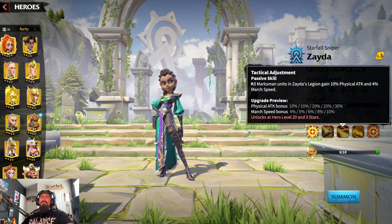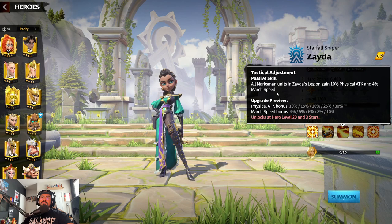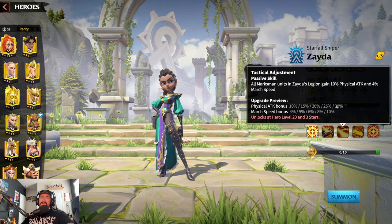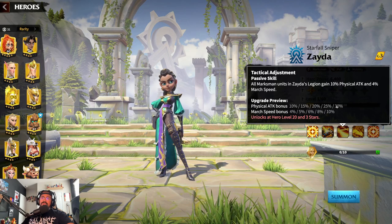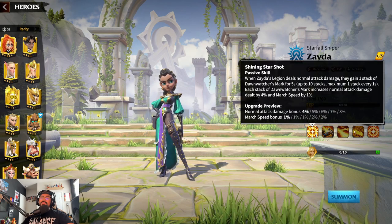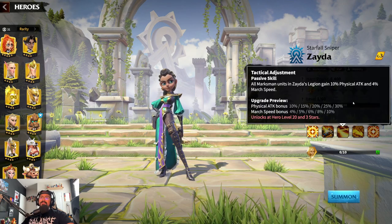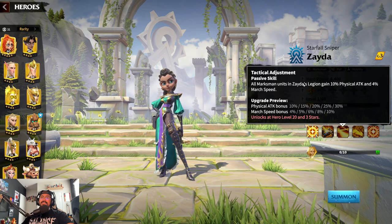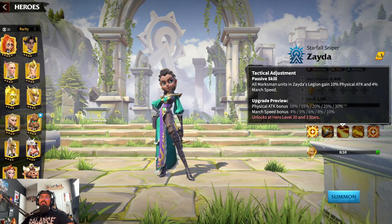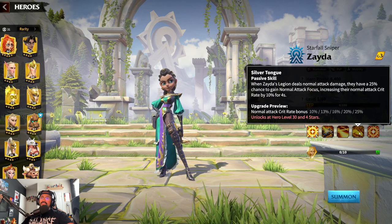Her next skill is Tactical Adjustment — all marksman units in Zeta's legion gain ten percent physical attack and four percent march speed. Get this to five and you're getting thirty percent physical attack, then adding another ten percent march speed on top of the twenty percent from Dawn Watcher's Mark. So she'd be pretty quick on the field and pretty strong, with a lot of bonuses for physical attack and normal attack damage.